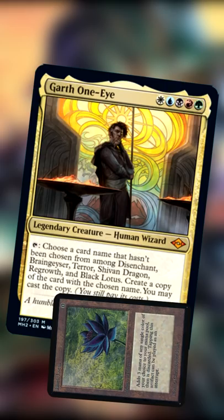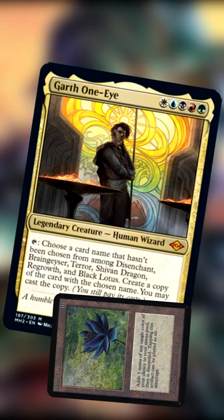Some confusion has arisen around where these copies go — they don't go to your hand; they go on the stack and you may cast them, similar to cards like Reiterate copying an instant or sorcery. If you're looking to see more Modern Horizons previews and commentary, don't forget to subscribe. Thanks for watching, and I'll see you all soon — ta-ta for now.